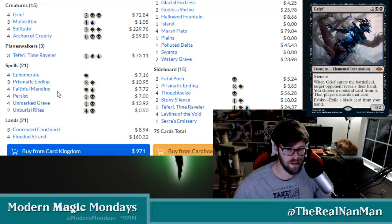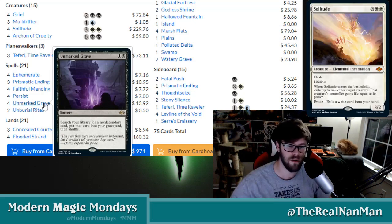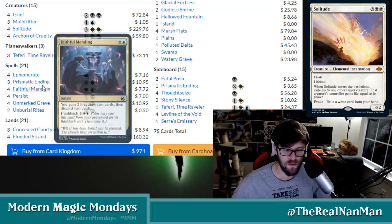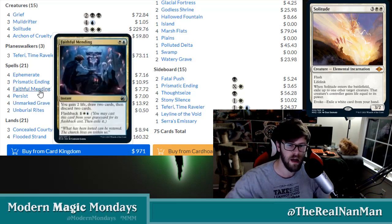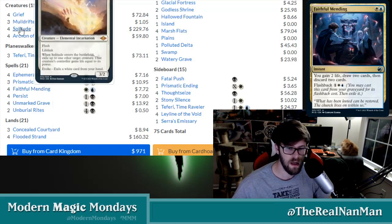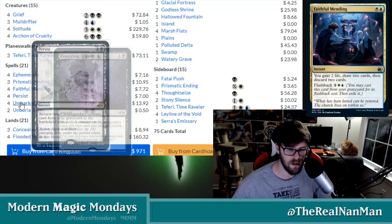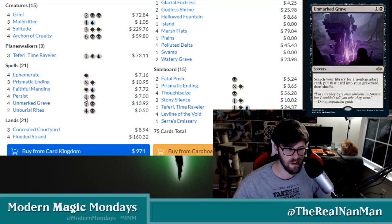If we're running a little bit slower, maybe we have an earlier turn play — we're playing Unmarked Grave, being able to throw stuff in our graveyard. We're setting up for our Faithful Mending to throw things in our graveyard. So we basically have around seven different cards that are all about putting cards in our graveyard — Faithful Mending, Solitude, Muldrifter, Grief, as well as our Unmarked Grave. We've got those as graveyard fuel effects.